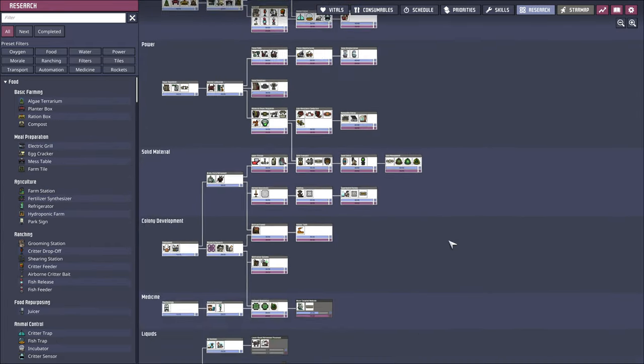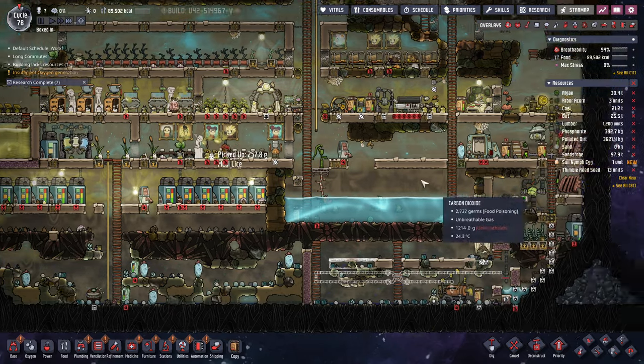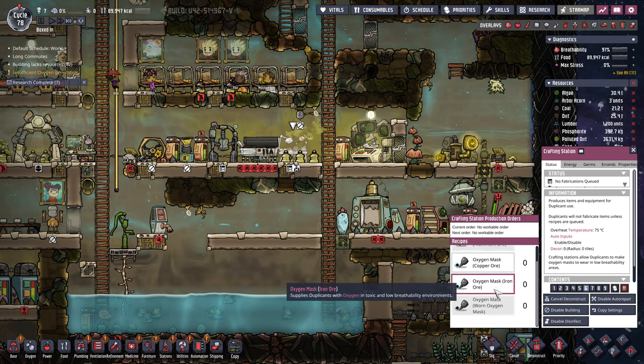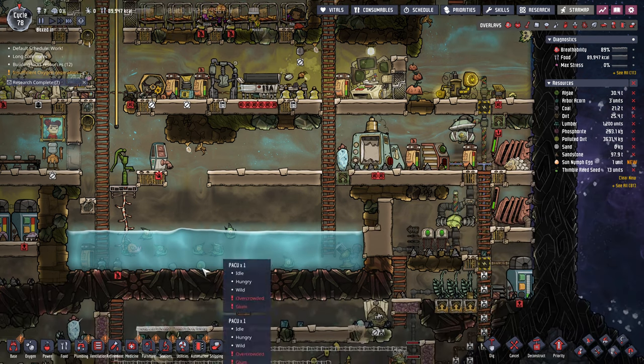Let's go back up here and keep going with the research. Okay, so exosuits — let's get rid of this crafting station. I don't really need this anymore. Actually, I might need it — I think this is where we might repair things. So I'm going to leave it for now.